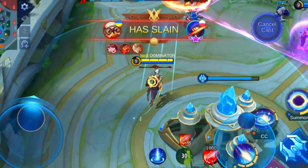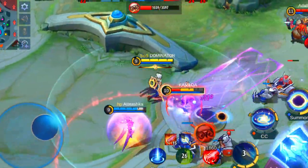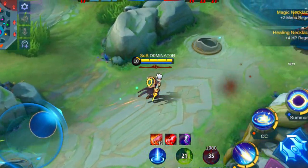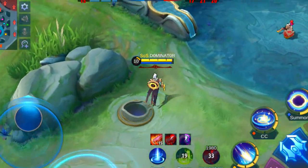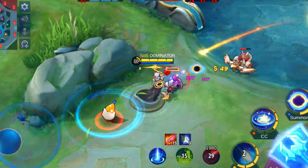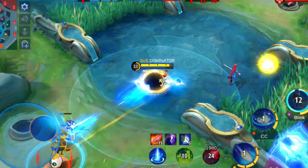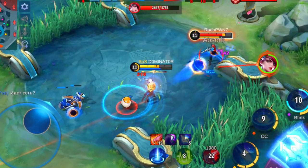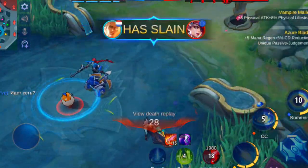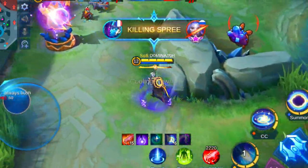Nathan can also be a quite annoying hero to fight against these days. Luckily there are also ways to counter him. Nathan can deal high damage with his basic attack when enemies line up, since it acts like a boomerang. He also gets a big amount of extra movement and attack speed after dealing damage with his skills, which can stack up to 6. Therefore it's quite important you're careful when he gets buffed by having successfully cast skills against minions, monsters or heroes.